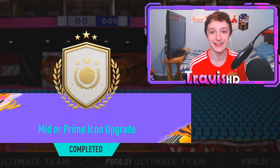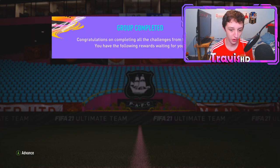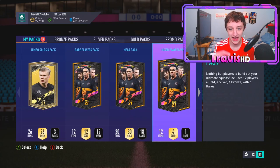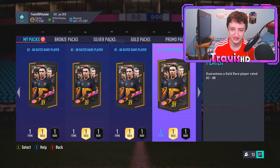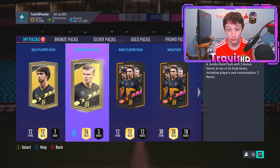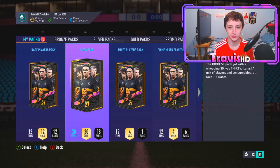Let's get into today's video! My guy Dave saves. Let's open this bad boy. Slabhead is actually a fraud — who's he entering that to? We have packs to build up to the icon pack, including 10 of these 82-88 packs. That jumbo gold six-pack was pretty stinky.